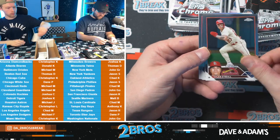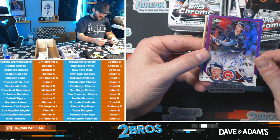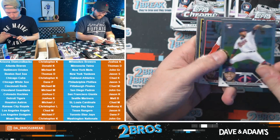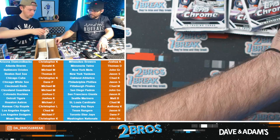Gabe Moreno, another Gabe Moreno, Nolan Gorman on the 35th rookie as well, and Jared Young. Jared Young Cubs auto to 250 — Jared Young rookie Cubs auto. Nothing crazy. Young Jack Vlad on the 35th, Cade Cavalli on the refractor, and Von Grissom — newest Red Sox.